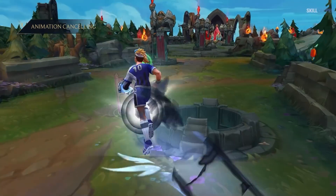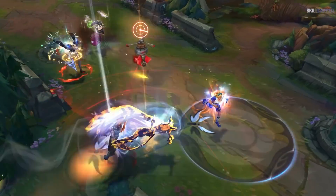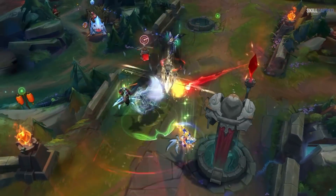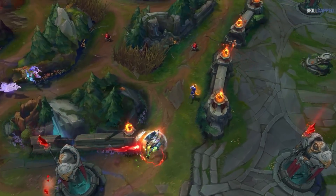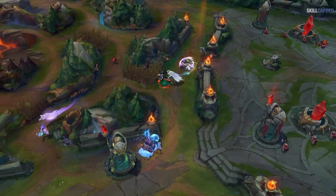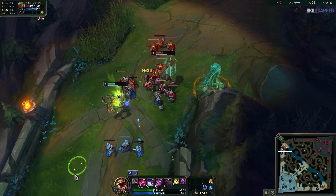Up next is learning as many animation cancels for the specific champion you play as possible. Almost every action in the game has an animation required to complete for the action to go off. For example, Kaisa's W requires her to stand still for a moment to launch a missile at her opponents. But as we said, League is a game of milliseconds.